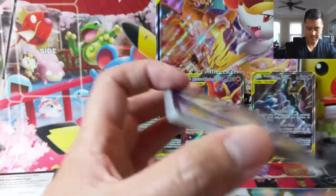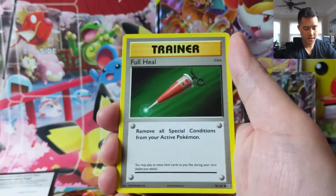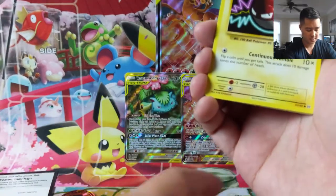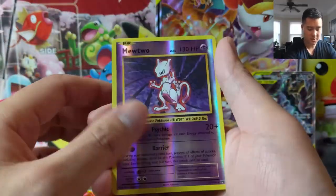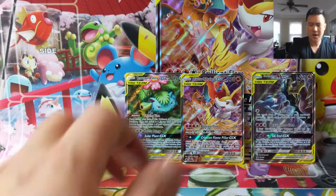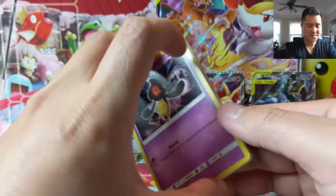Hope everyone's having a terrific day. Here's a XY code. Pidgey, Odo, Spiritlake, Porygon, Full Heal, Onix, a Fairy Energy, Voltorb, Tangela, Poliwag, Mewtwo Reverse — pretty cool — and Farfetch'd. I don't mind things being downgraded in rarity, but it kind of bugs me when things are upgraded. And that's a good example of one.